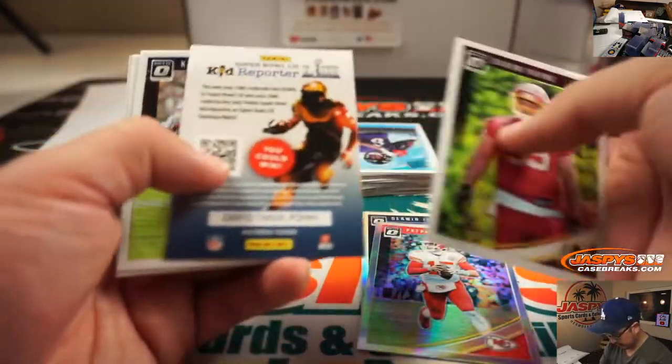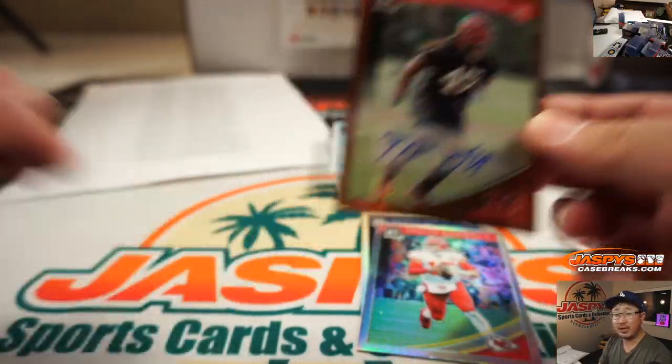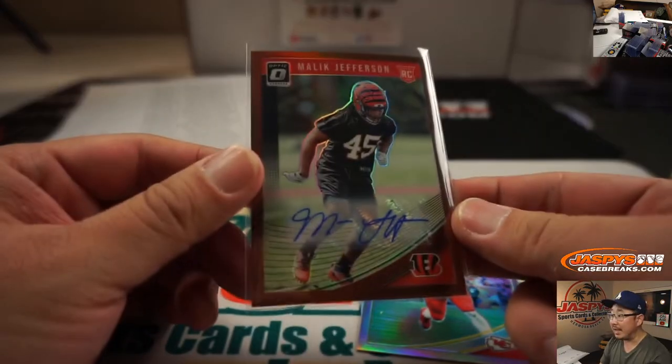There should be one autograph in here too. There it is — it's Malik Jefferson, rookie autographed bronze. That's going to be for Colton and the Bengals.